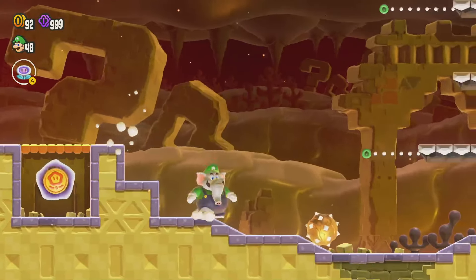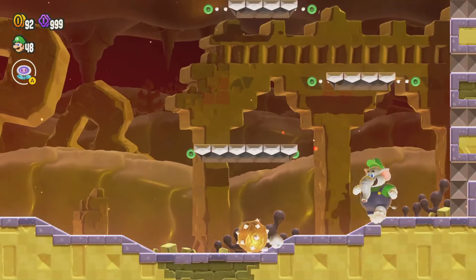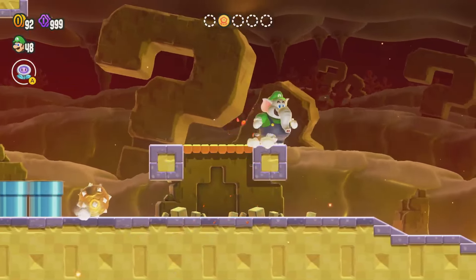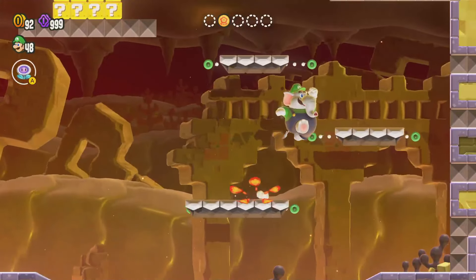The first thing that we want to do is this spiky ball over here. We want to hit this with our nosy-nosy attack like this, and have it break through there so that we can get this, which will be great.